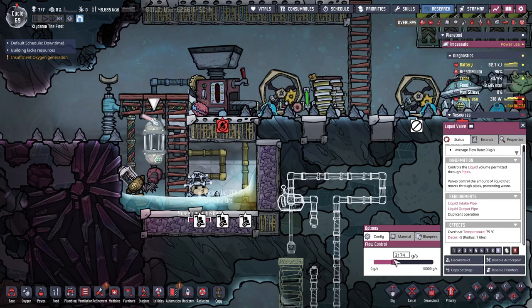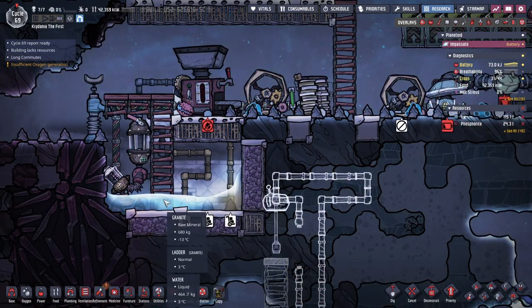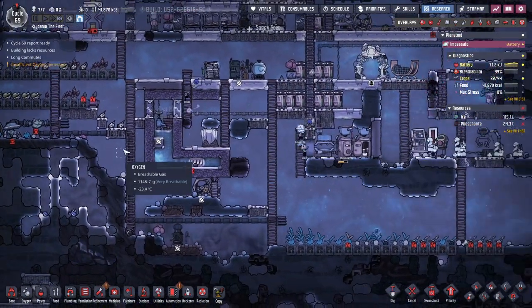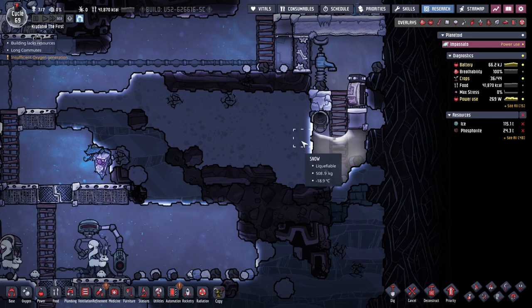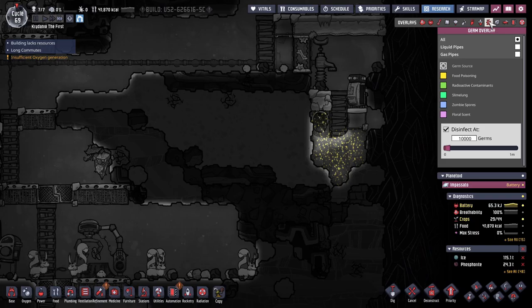Now I need to turn this valve back on — finally ready to get going here. What's the water temperature? 3 degrees? Perfect — nice and chilly. Polluted water is wonderful. How many germs are in here? Nice and germy.